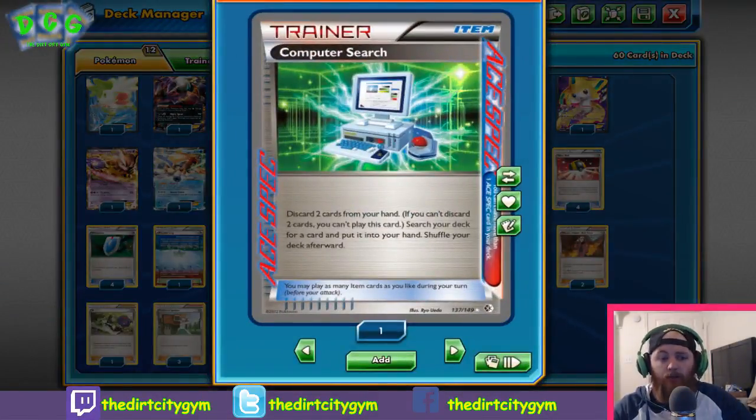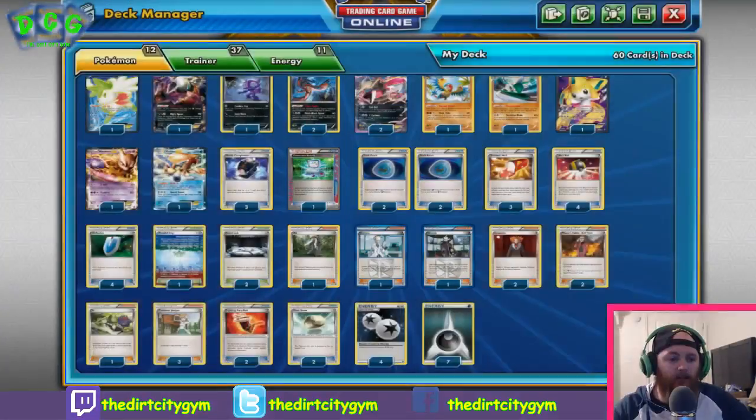We have one Computer Search — discard two cards from your hand, then get any card out of your deck and put it into your hand without showing your opponent. It's really good when you need something very specific — like if you need the energy this turn to win the game, get Computer Search, go get the DCE or whatever it is. Super versatile, and we're able to get it back with Junk Hunt from Sableye.